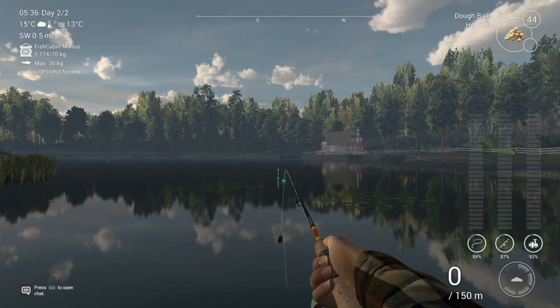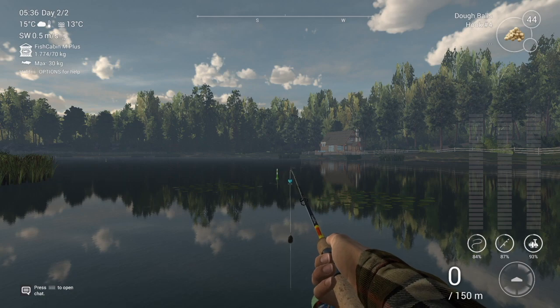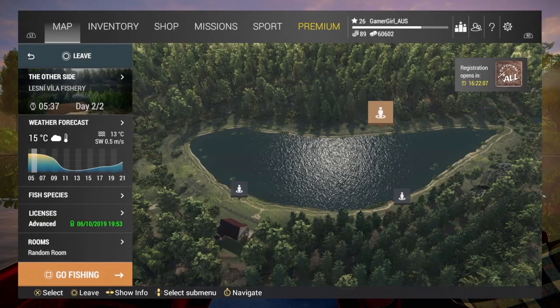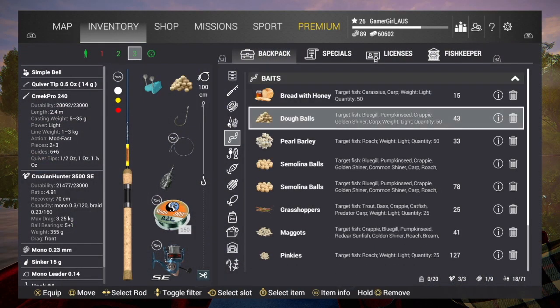We're here at Lesney Villa Fishery trying to catch the trophy common roach. It's a cloudy day with low pressure, and we are going to be using pearl barley for bait.